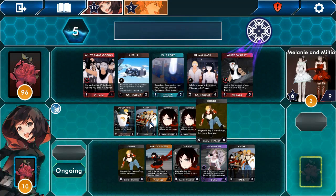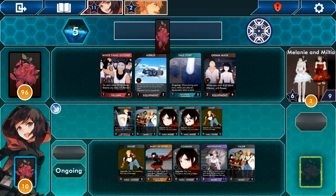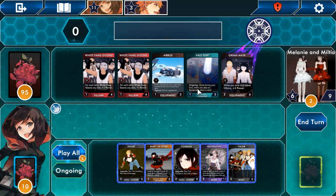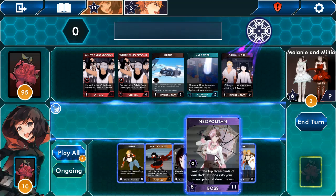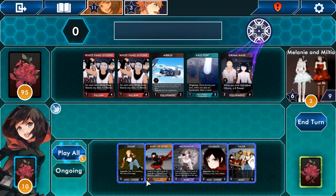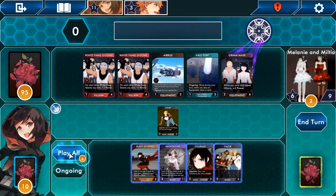They used Crush, Immerse, Fallard, and bought the White Fang Lieutenant. They're up to three points. We're getting stars for doing this. If I want that one there I get two more. Also, this boss card says 'look at the top three cards of your deck, put one in your discard pile and draw the rest.' Just keep playing all, keep playing all.